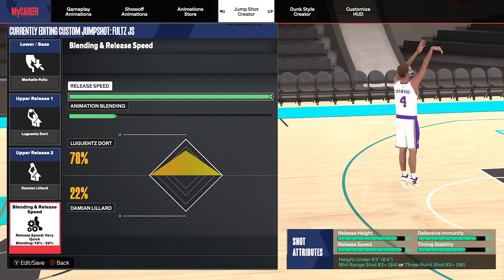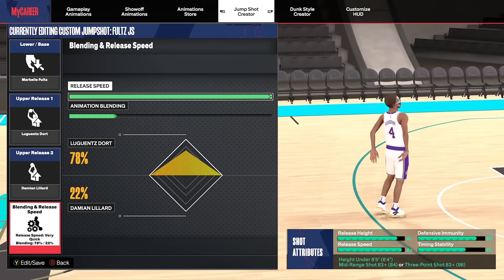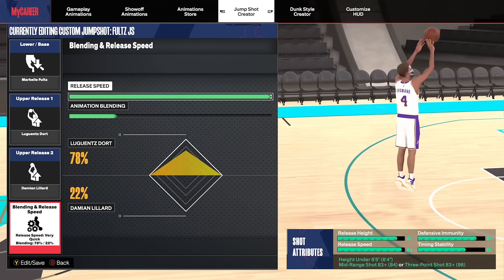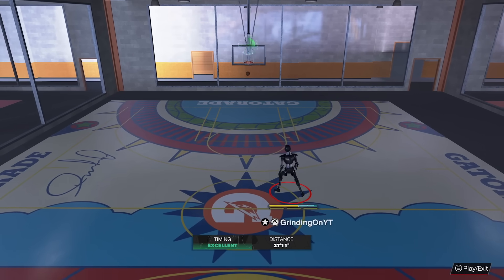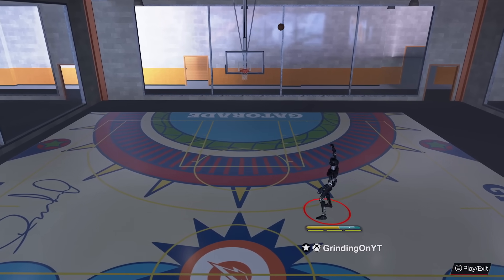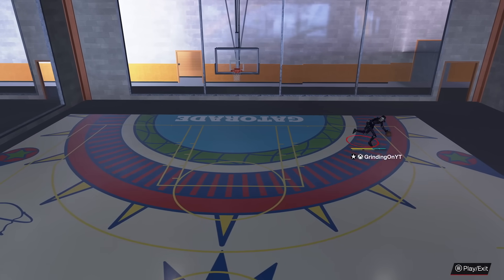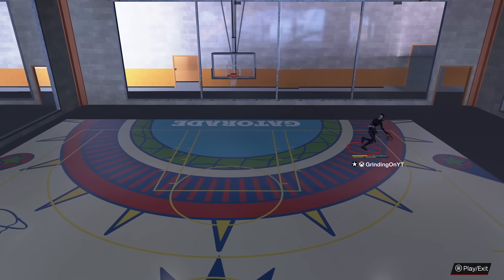A very common jump shot in the competitive scene is base Markel Folds, release 1 — I'm not even going to pretend I know how to pronounce his first name — release 2 Damian Lillard. 100% release speed, blending 78% Folds, 22% Damian Lillard. You only need an 83 mid-range or 83 3-pointer for this jump shot, and it is one of the most commonly used in competitive Pro-Am. It is so easy to time — I already knew it was green before it even went in. I'm trying to talk and green at the same time and it's super easy.